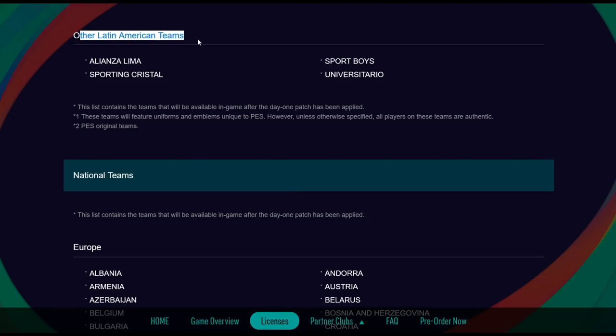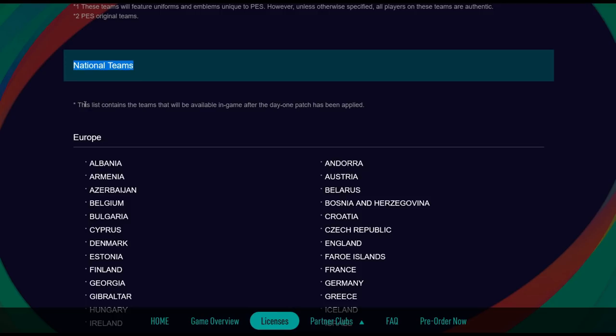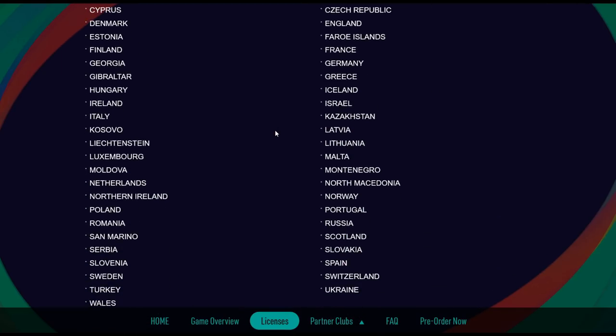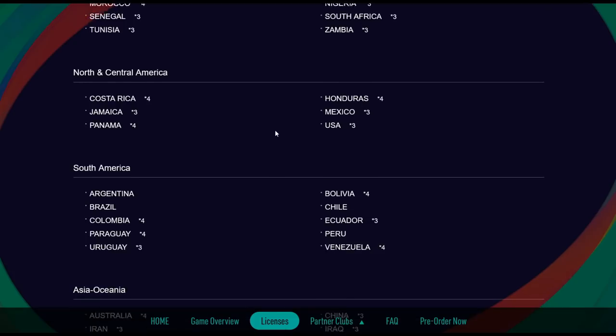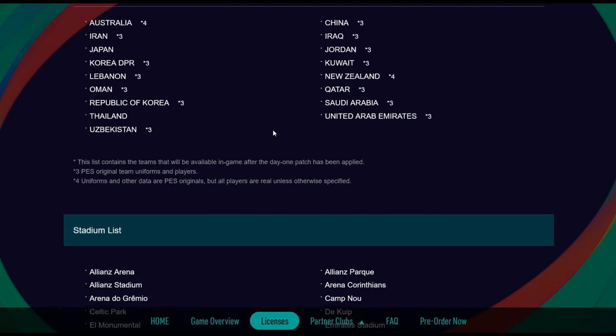There are also a couple of other Latin American teams, and we've got the national teams. This list contains the teams available in-game after the day one patch has been applied — covering European, African, North and Central American, South American, and Asia/Oceania national sides. Check the link in the description for the full list.